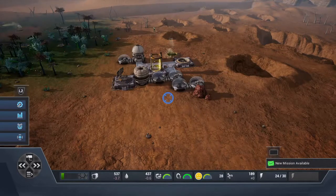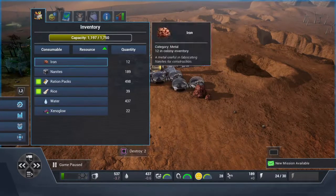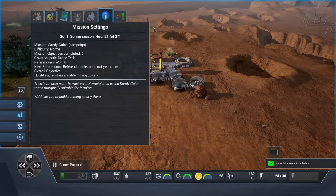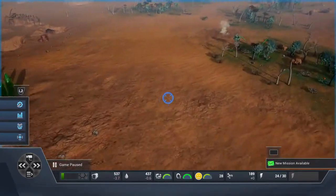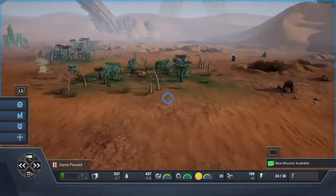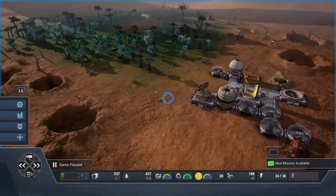Let's check out the objectives. We'd like you to build a mining colony here — so the overall objective is to build and sustain a viable mining colony. Right now we have a couple of geothermal vents and some greenery. As you can see, this is a desert region, so I don't think this area is very fertile for crops.